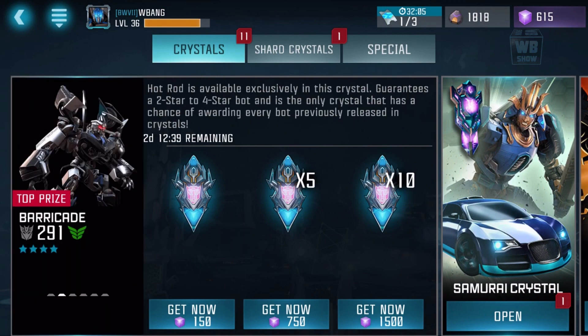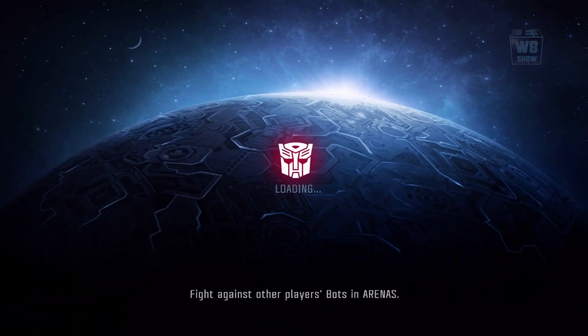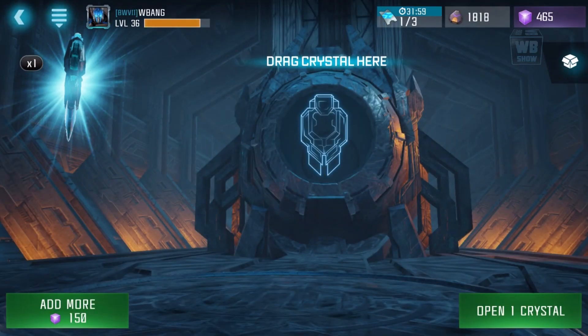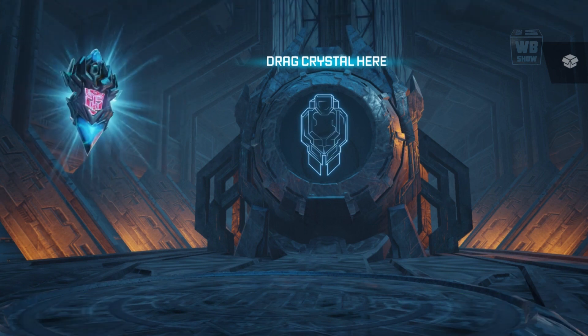We also have a Drift crystal right here — the Samurai crystal — let's get one of these. I'm saving my energon; I don't want to buy any more. I'm saving my energon for Grimlock.